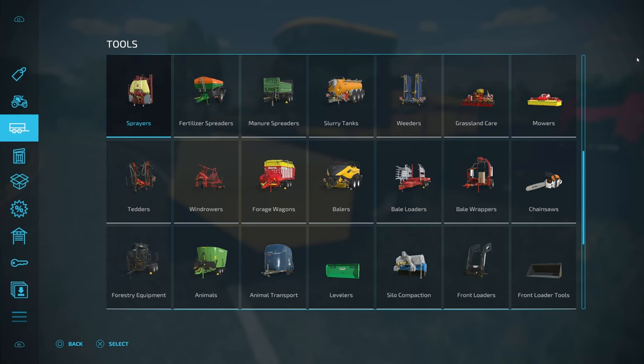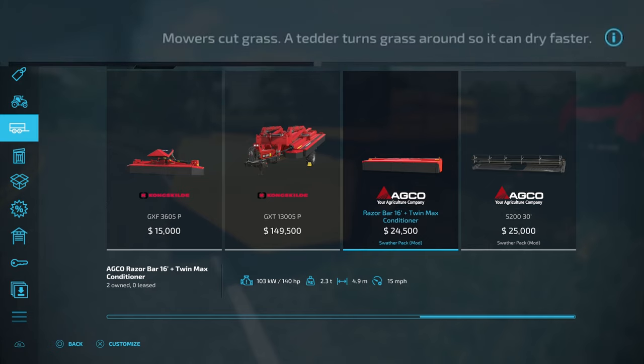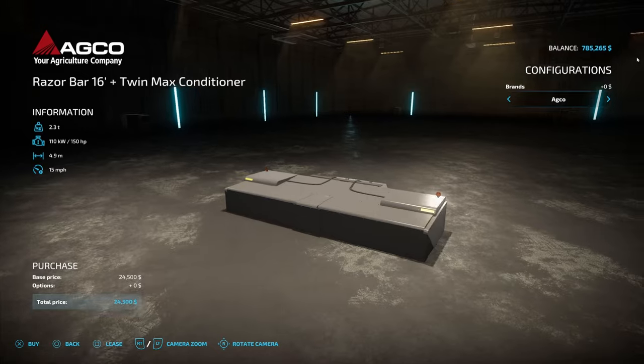To find the header, go down to Mowers under your Tools and go all the way over to the right. You can see the ADCO Razor Bar 16-foot Plus Twin Max Conditioner. Look up at the top — it says 'Mowers cut grass, a tether turns grass around so it can dry faster.' This right here is going to give you hay.